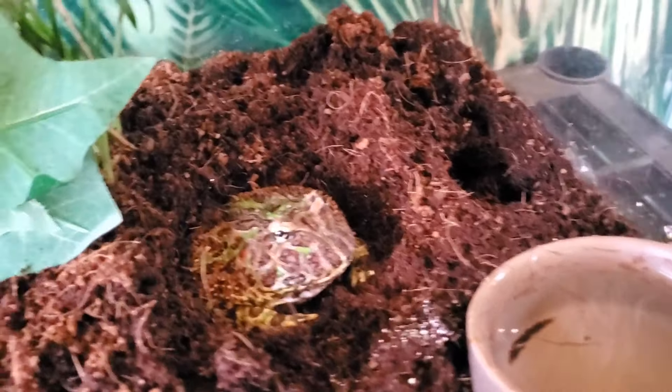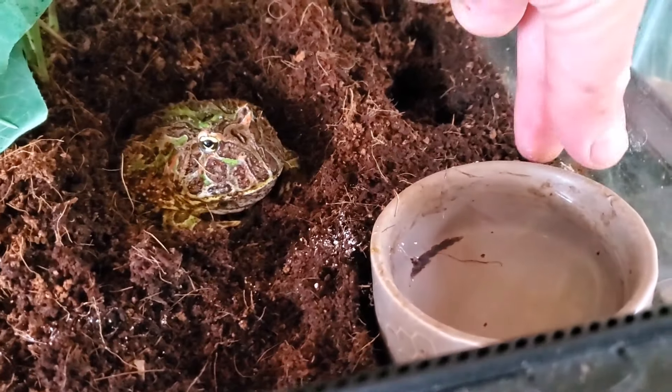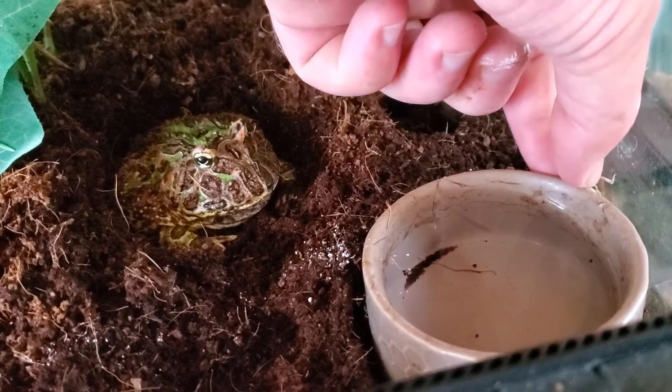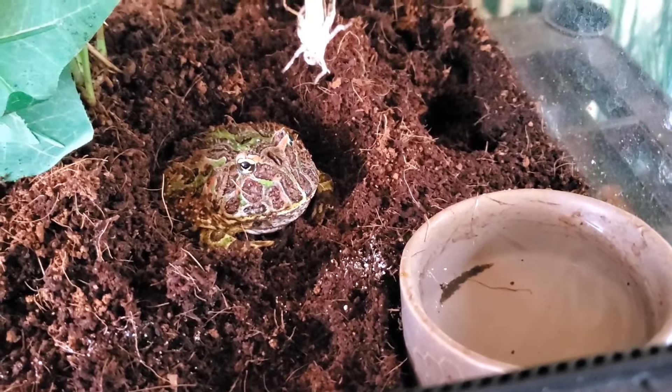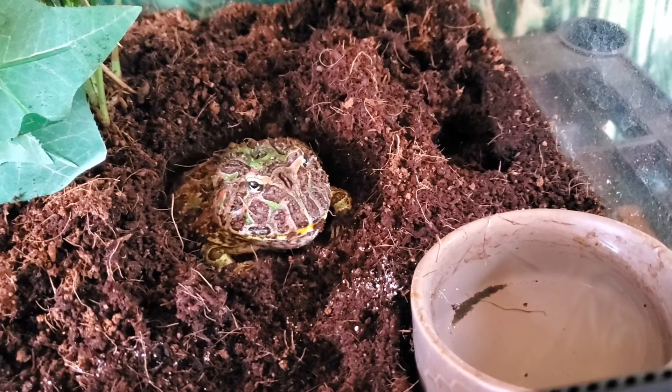Where'd my tongs go? Griffin, where are my tongs? I don't know. I'm going to put my fingers in it — this frog's going to try to bite me, that's what he does. Alright, here we go. Ready, set, go. Boom.